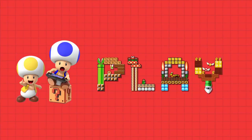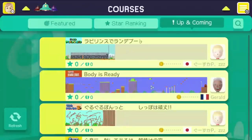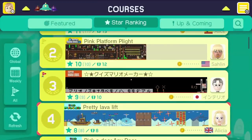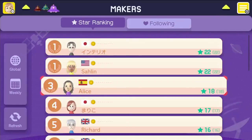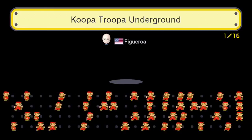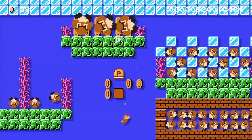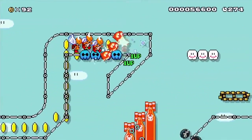Super Mario Maker isn't only about making Mario courses. Connect to the internet to access a near limitless number of courses created by other players from around the world. You can search for specific types of courses, from the most recently uploaded to the most highly reviewed. Find creators you like, and you can follow them. Another way to play is 100 Mario Challenge — it gives you 100 lives to beat a collection of original courses all in a row, automatically selected for you from the internet.